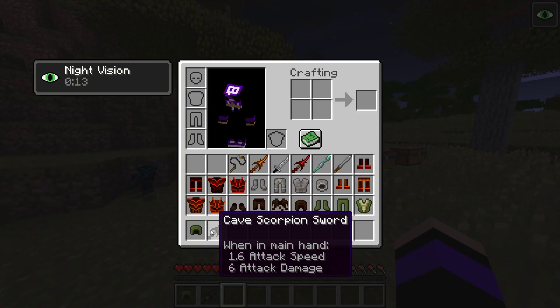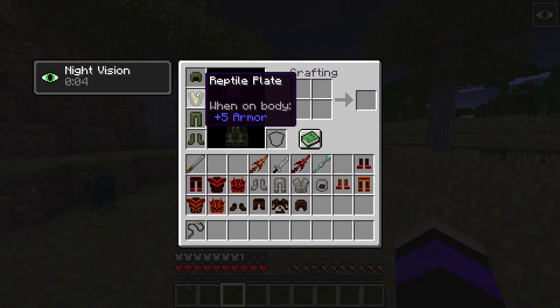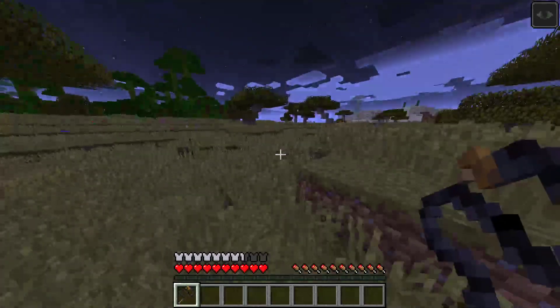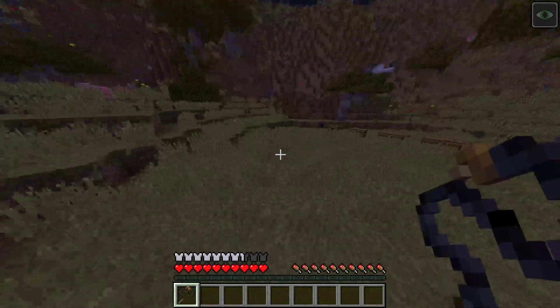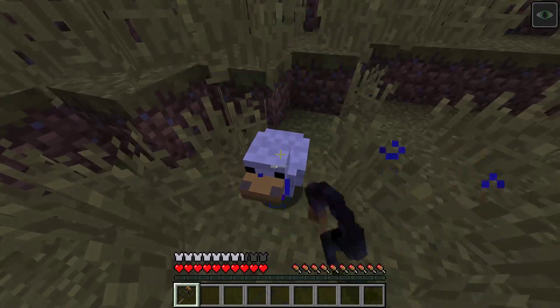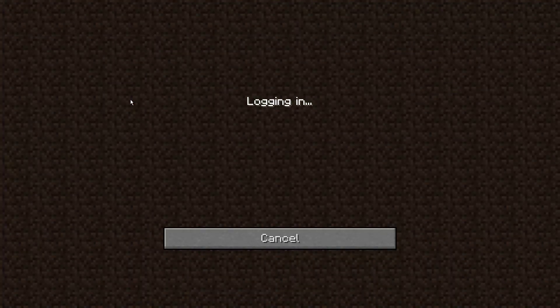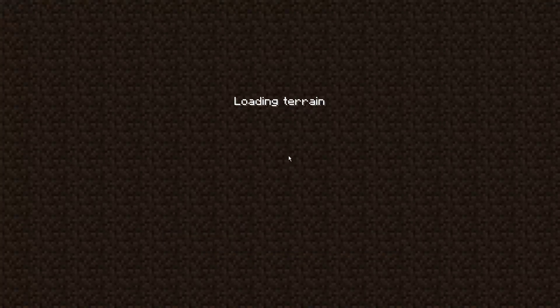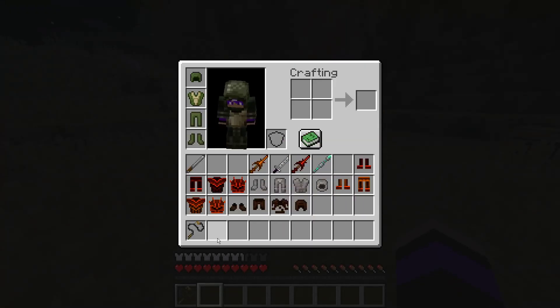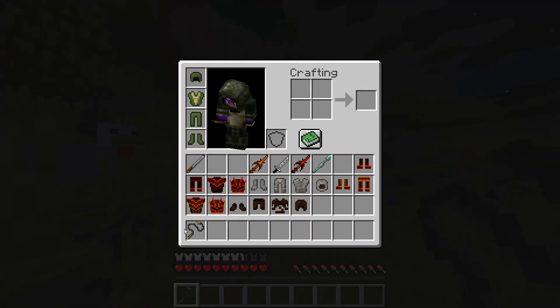Next we got the reptile helmet with the whip. Reptile armor does nothing, it just gives you a good amount of armor — actually it's a little bit better than diamond, I'm pretty sure. The whip — I don't think the whip does anything. Oh, my game crashed. Back in. We're gonna do this again. Yeah, the whip does nothing so I don't even know what it's for.